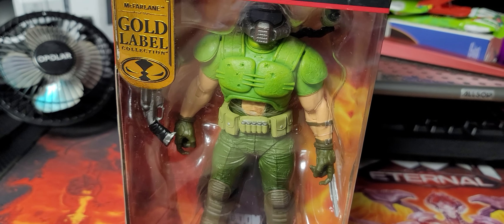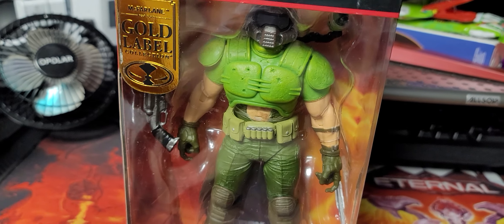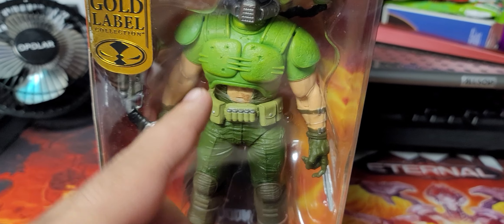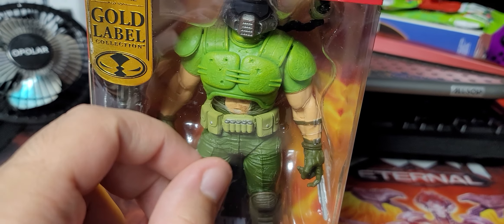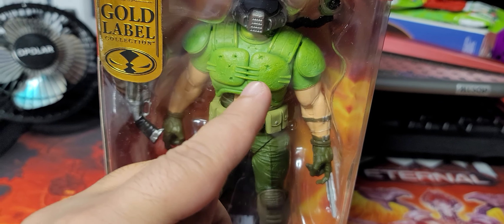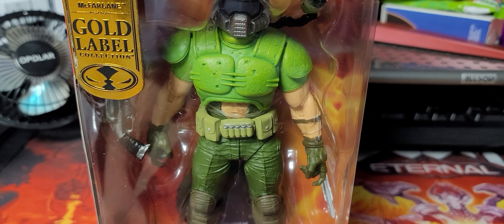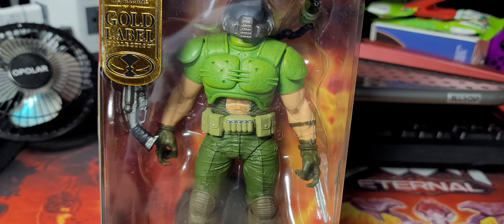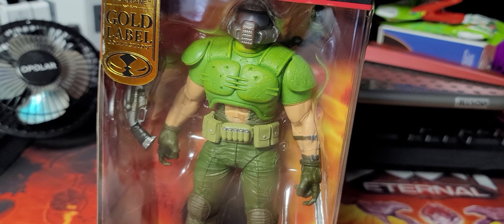I would like to see different color variations, because in Doom Eternal you actually unlock different colors of this skin. You can get a red version of the armor, a brownish-orange color, and a bluish-gray variation. I think that's for Doom 1, Doom 2, and Doom 3 respectively — I think Doom 3 is the one that gives you the red armor. All they'd have to do is just change the color of it.